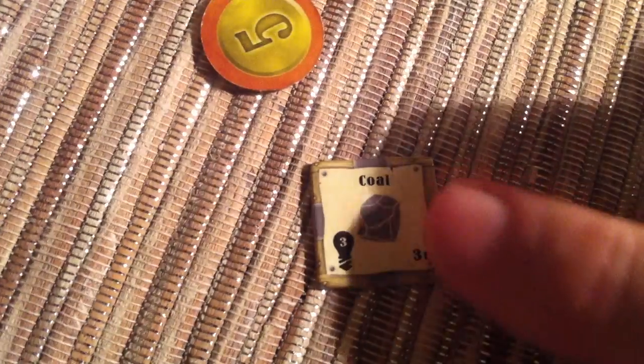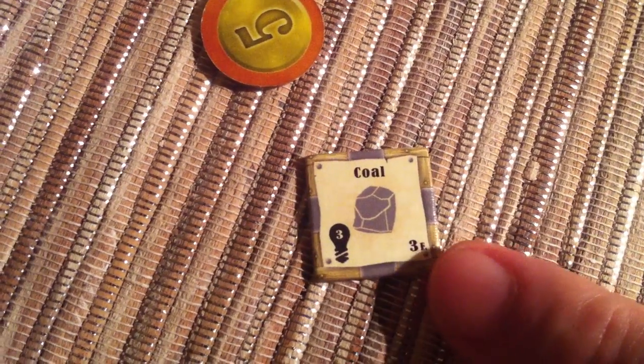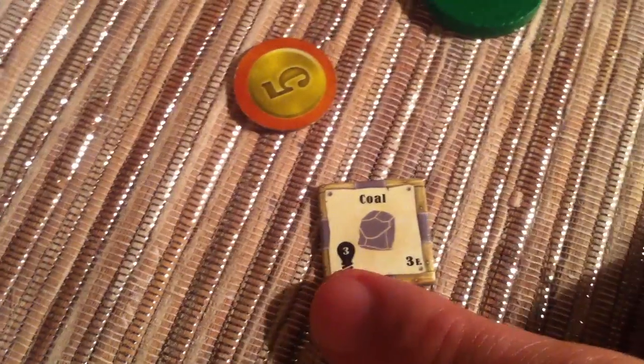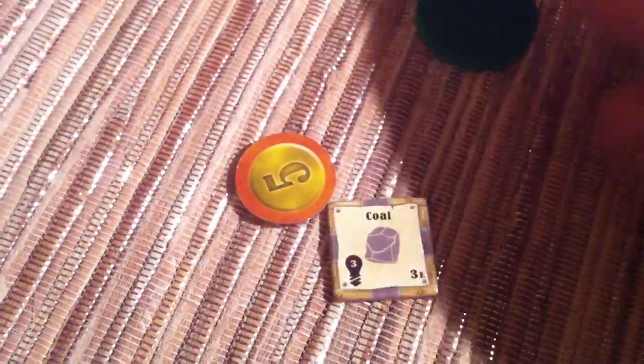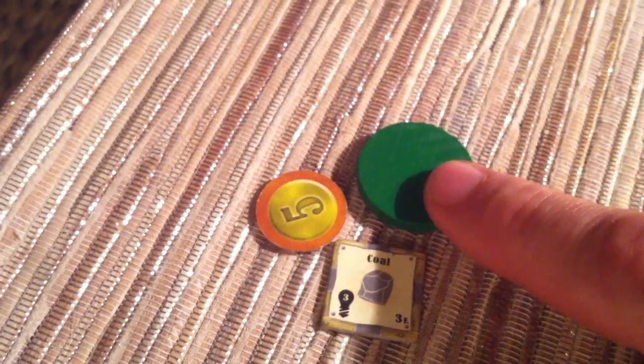Each player starts out with a coal. This gives me 3 energy, and it's worth 3 francs — if I ever ship this off to foreign lands, I'll get 3 francs for it. But the main purpose of coal is to burn for energy, which you'll need for various buildings. I also start out with 5 francs and 1 worker. Throughout the course of the game, you will only ever have 1 worker, and how you use this worker will sink or swim you.